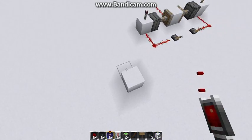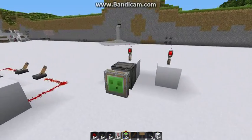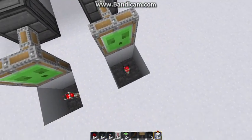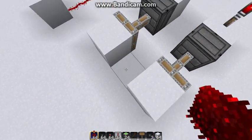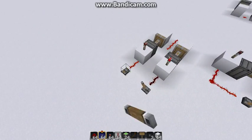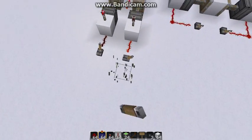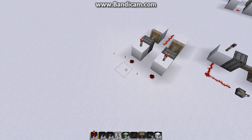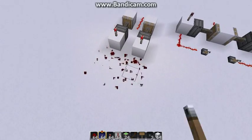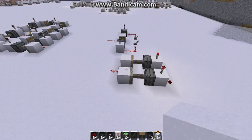And now for the AND gate. This one's a little bit different — it goes like this. So this is the AND gate. If I send power through, I have to turn off both of them at the same time — because again, it's instant — in order for it to actually turn off. So if I turn off both of them at the same time, only then does it actually turn off. So it's an AND gate.